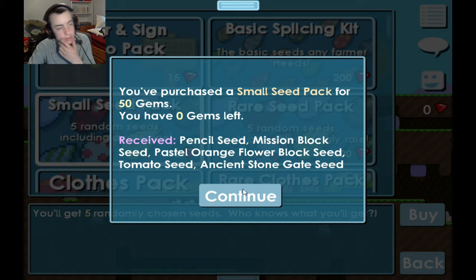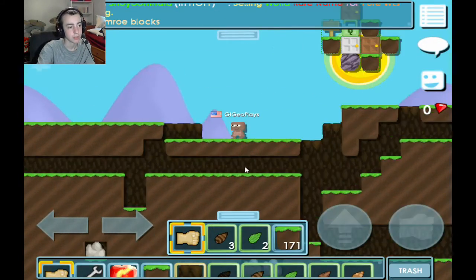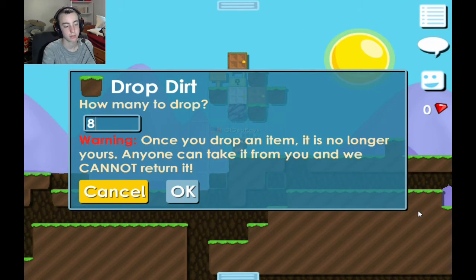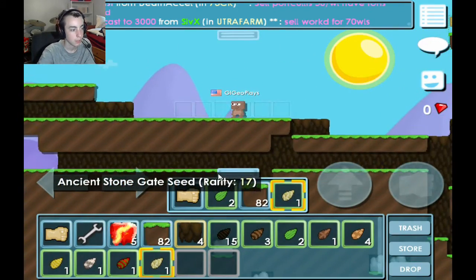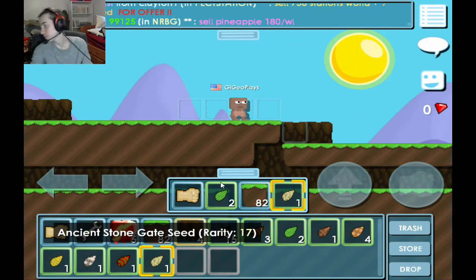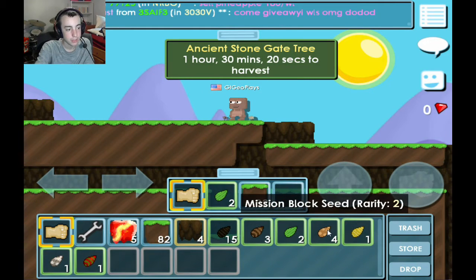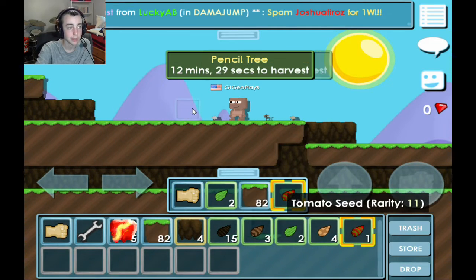We got a pencil seed, a mission block seed, a pastel orange flower block seed, a tomato seed, and an ancient stone gate seed. Should I just plant those here? I have a bunch of blocks, come up here. I already gave her some wood. I'm going to plant these — so we have an ancient stone gate, a mission block, a pencil, a pastel flower, and a tomato.